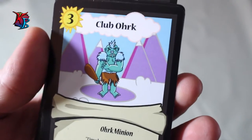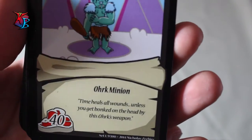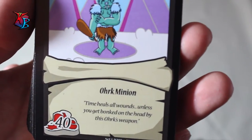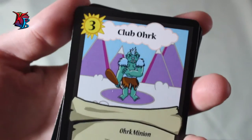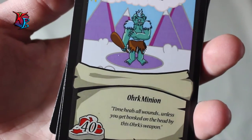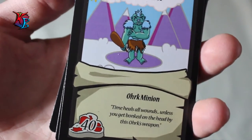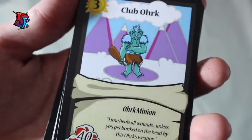Club Orc is a level 3 orc minion with 40 buffiness. Although he has no effects, his flavor text reads: 'Time heals all wounds, unless you get bonked on the head by this orc's weapon.' This guy is quite amazing — he could be endgame in quite a few circumstances, and as a straightforward basic minion, a lot of people love playing him because 40 buff — you can't complain about that whatsoever.